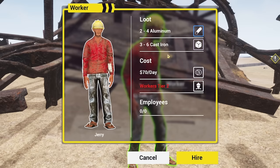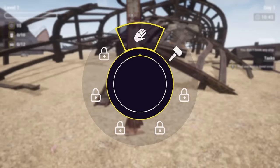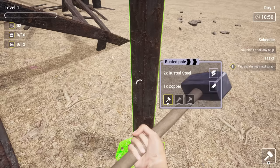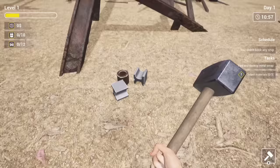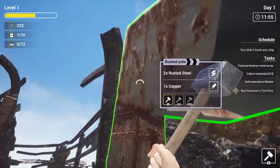We've found a rusted pole. We can actually hire this guy to do work for us, but we've got no money so we're going to have to do it ourselves. If we select our hammer and come over here — this is going to take a while. Apparently you just hammer a column and it shatters. Then we pick up some steel and copper and sell them to get 32 quid in return.